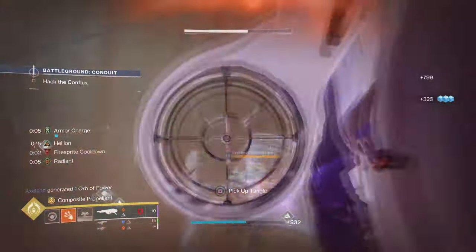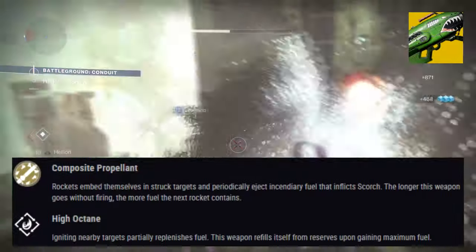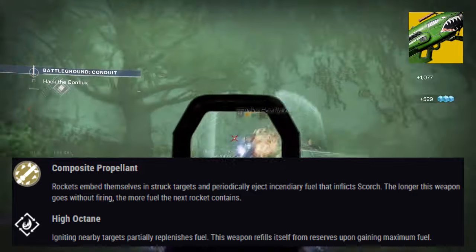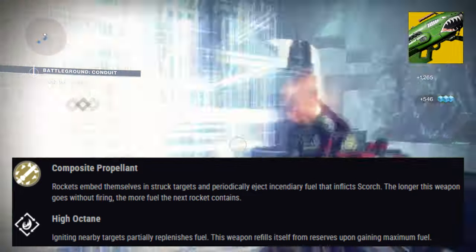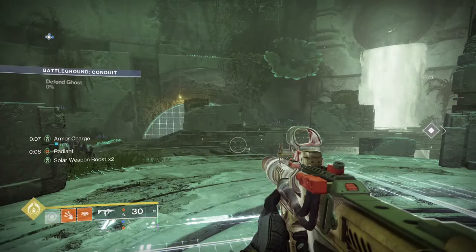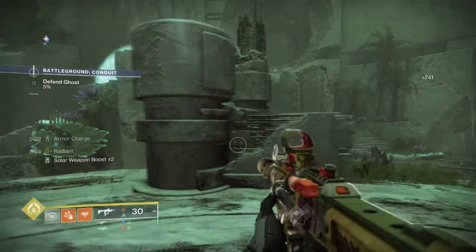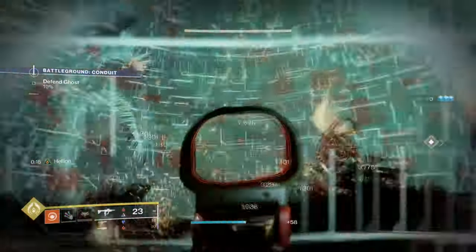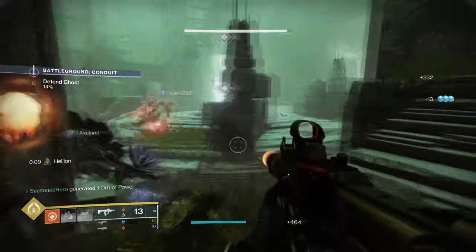Our second exotic is Dragon's Breath with its exotic effect Composite Propellant, which states: rockets embed themselves in struck targets and periodically eject incendiary fuel that inflicts scorch. The longer this weapon goes without firing, the more fuel the next rocket contains. This is one of the best solar exotics to have if you already have a good solar secondary to rely on and want to lean even heavier into the scorch and ignition sides of things. It will be a great source for getting melee energy back faster from Dawn Chorus, while also allowing us to recover class ability and grenade energy faster via Ember of Sindering and Blistering.